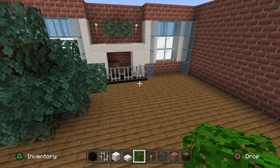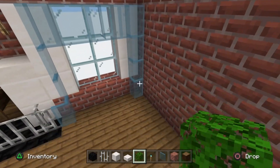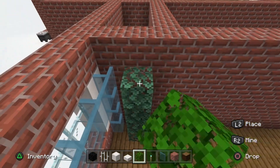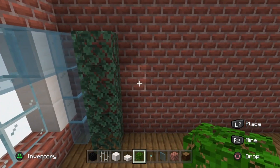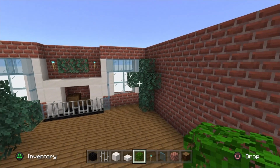With your oak leaves, go to the right side where the cyan stained glass panes are and go one-two-three-four blocks up so you're in line with the top of the panes. Drop back down to the third and place one here and one just here for a little plant in the corner.